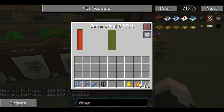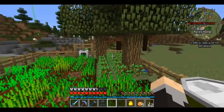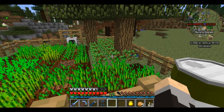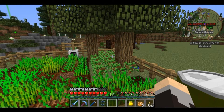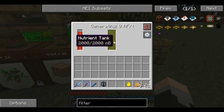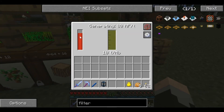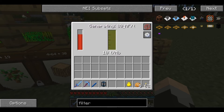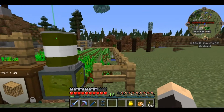We're currently generating nothing because we have no need. Let's see what happens when these trees harvest. Once it drops down about 20%, it will then kick back on and start generating again. Yeah, that's working rather nicely.